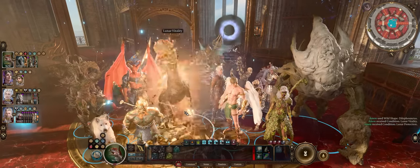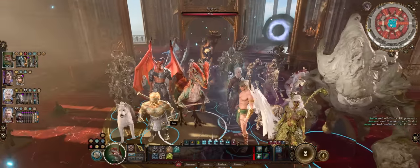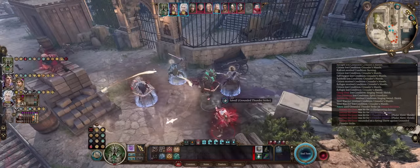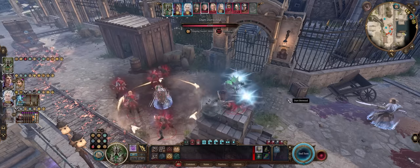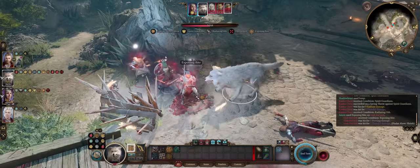Hello there friends and welcome. For today's BG3 guide we have, at last, a Shapeshifter Druid Circle of the Moon build. This character will get to change into all sorts of different animals and also elemental shapes for great benefit during combat, as each form has its own unique abilities.